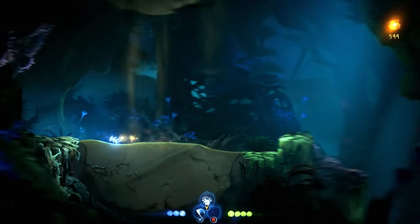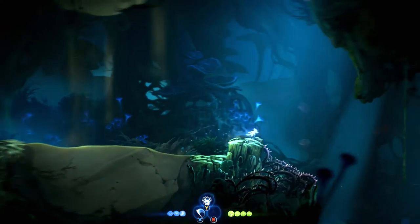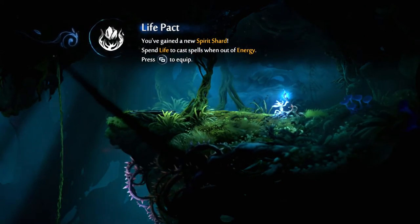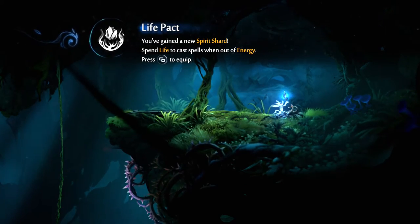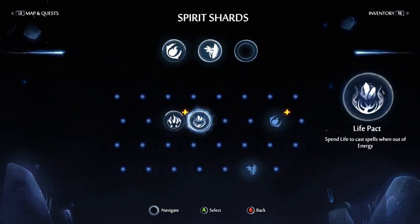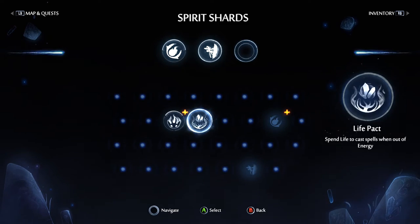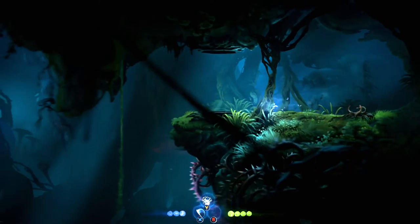To power up his eyes - that was a real challenge! No, that was a tough little fight. Now that we've seen everything in this area monster-wise I think we're a bit more used to them. Life Pack: you've gained a new spirit shot - spend life to cast spells when out of energy. I don't want to use that but it's nice to have - and it means we're gonna get spells later, which is cool.